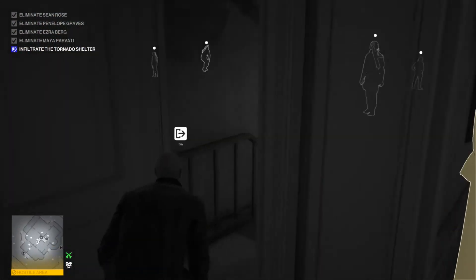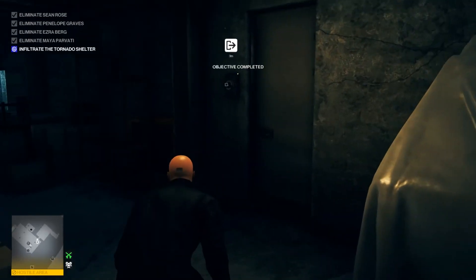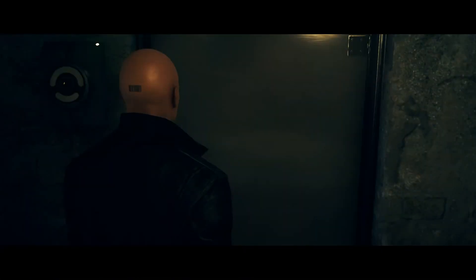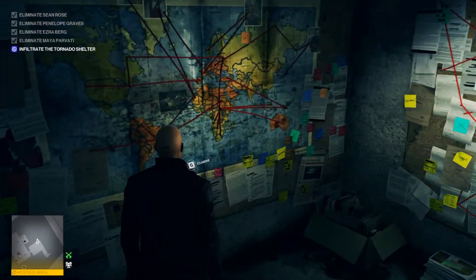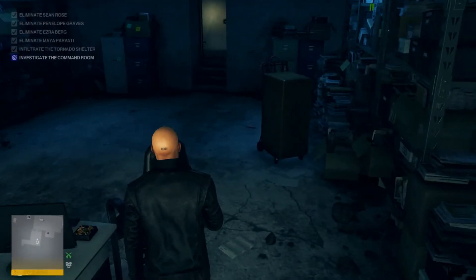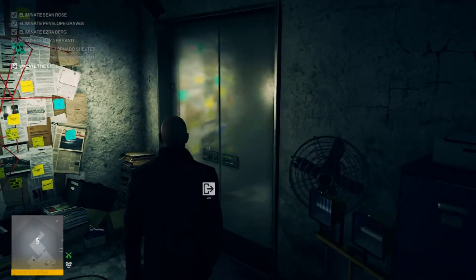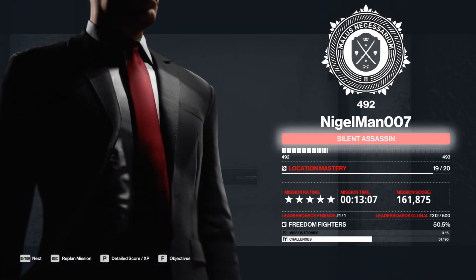With that done, we go to the basement and leave with the only option we have — through the tornado shelter or whatever this is. Inside we need to get some clues, which are right here, here, and the third one at the computer. Do all three of them, otherwise you can't leave the area. After that it's free to leave. And that's it — Silent Assassin, Sniper Assassin, Suit Only on Master mode. It's really not easy at the third target and at the mask printing, but hope you had fun. See you next time, bye bye.